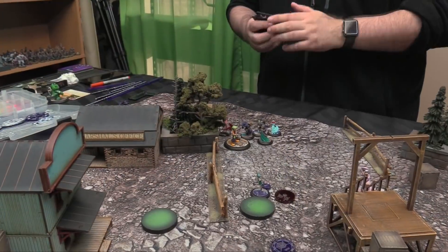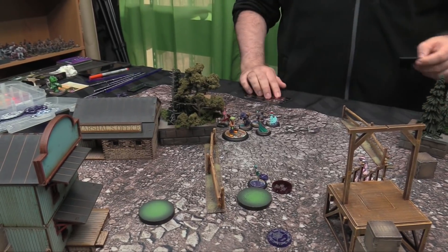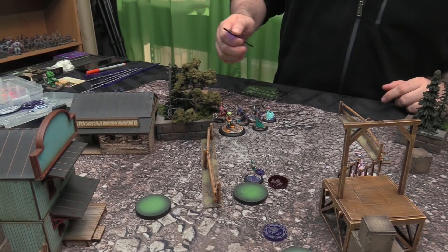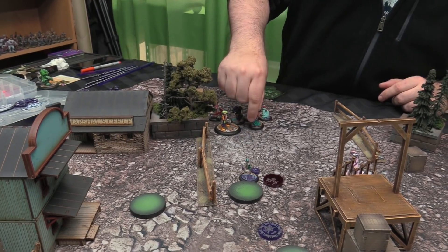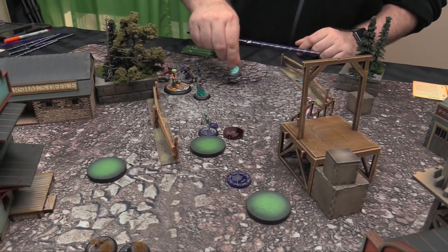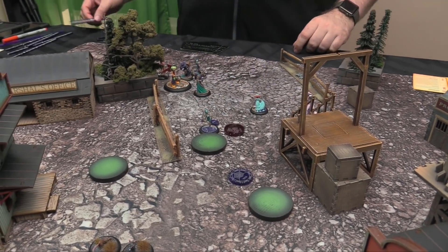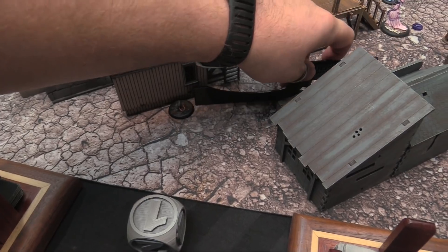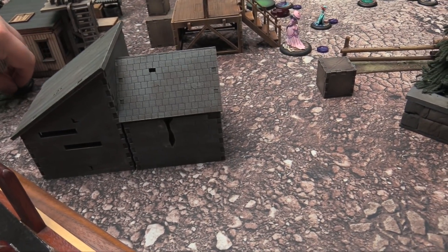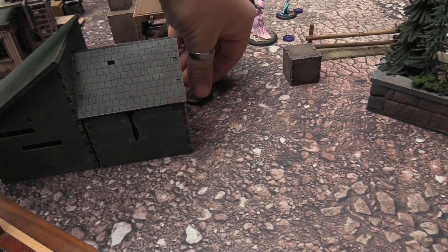Another one's going to go — I'll discard a card to push a friendly model within 6. Walk, walk, just up to there. Staying outside of 3 inches. This rat's going to go, go 10 inches — over to here. Just running around Widow Weaver being crazy and scary.